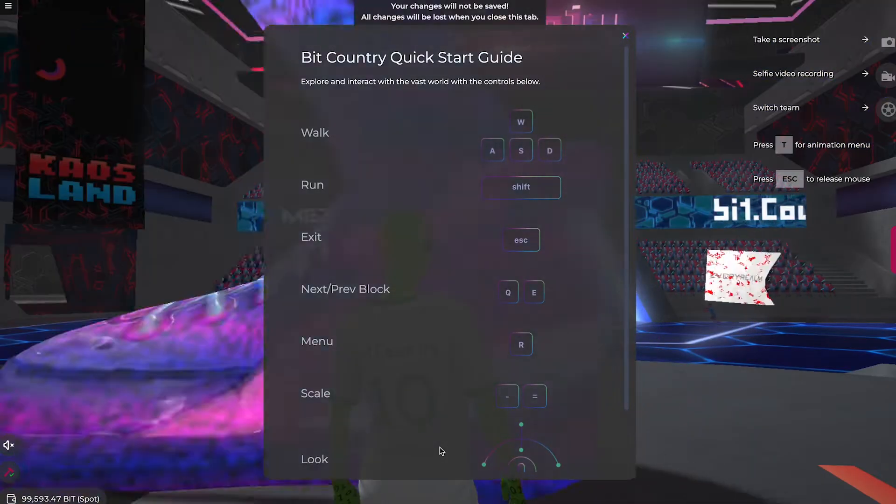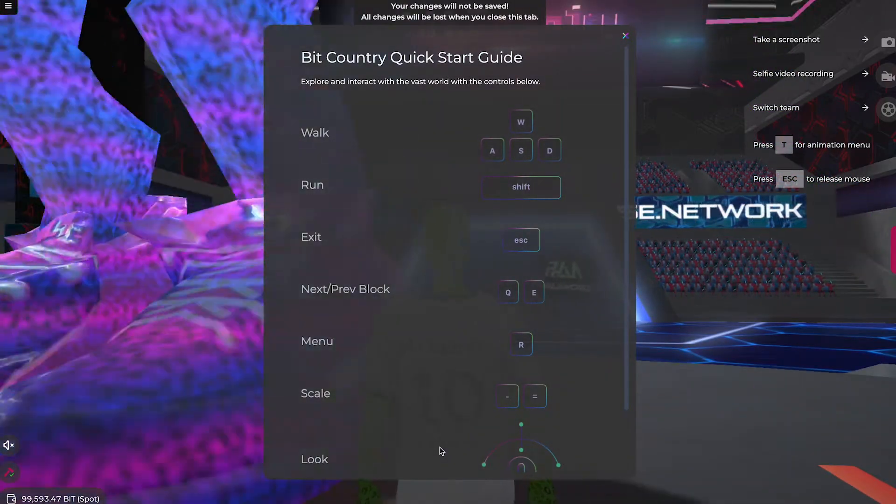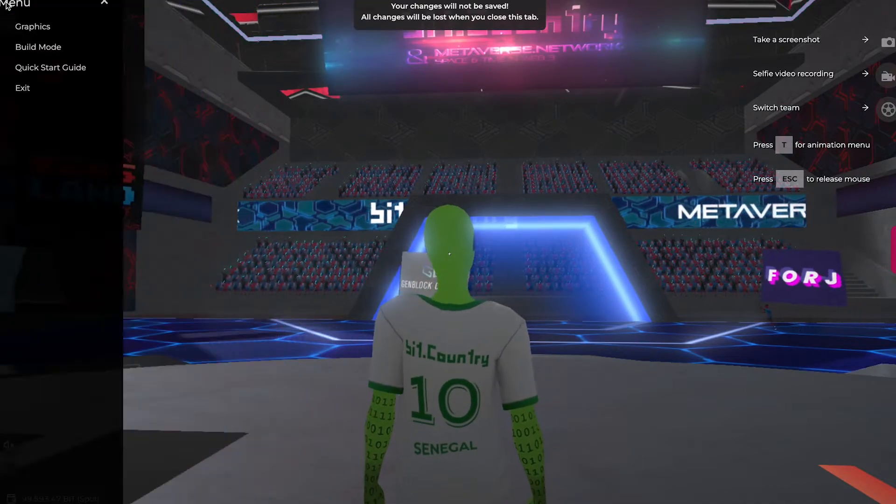Upon entering the stadium, you will be shown a quick start guide for all of the controls. If you ever want to remind yourself where they are, you can find them in the side menu under the quick start guide.